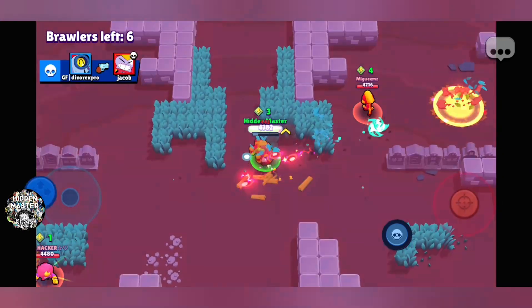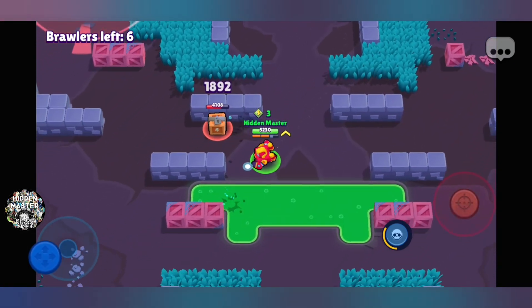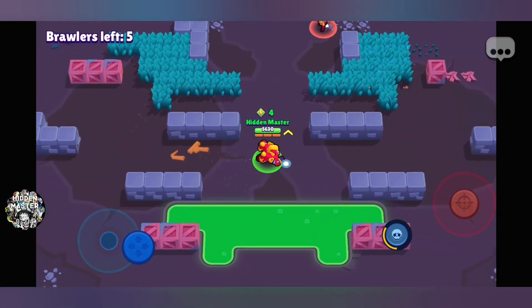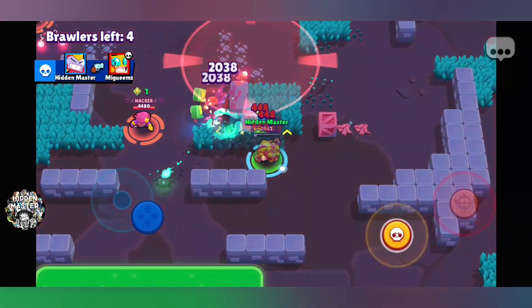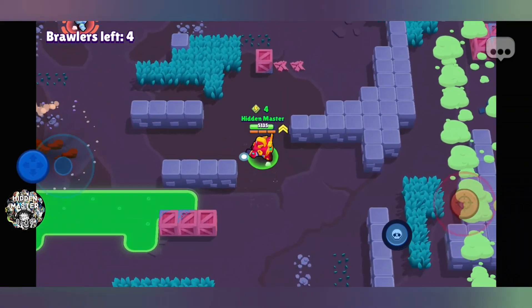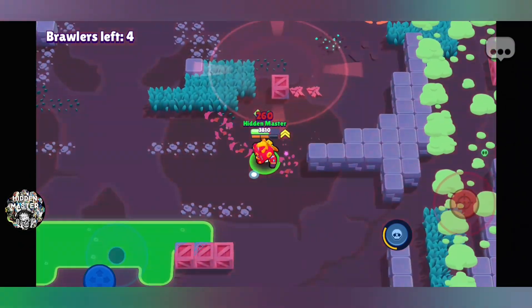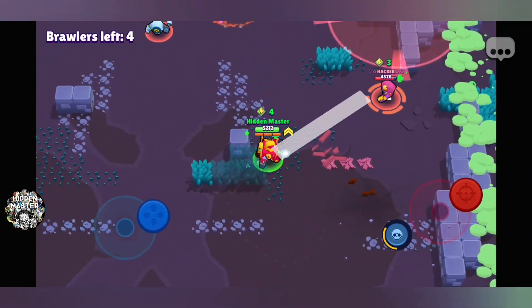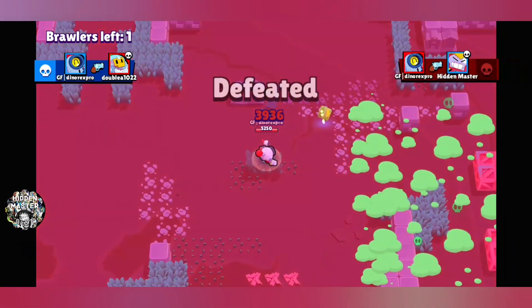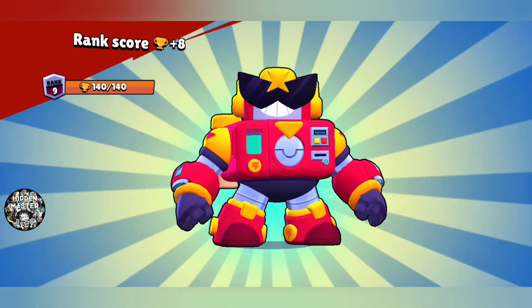I'm tired of people just pushing in the first 10 seconds like they never played solo before — come on, that's ridiculous. Oh my gosh, Max, can you leave me alone? We got a box down here and a Gene coming in. Don't push, bro — please let me grab this. Max has come back for revenge, and so have I. He's gonna steal my hard-earned cubes. Let's get that speed boost — moving so much faster. Hey, remember me? You stole my cubes.